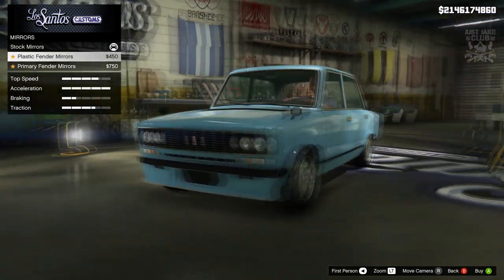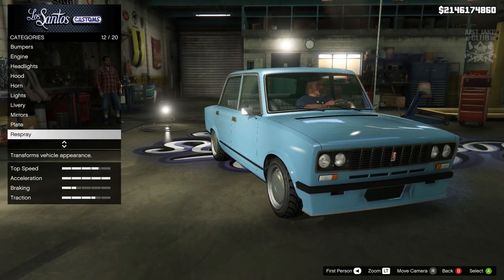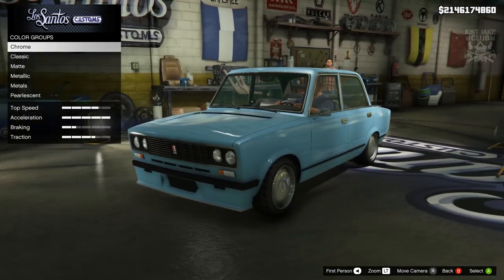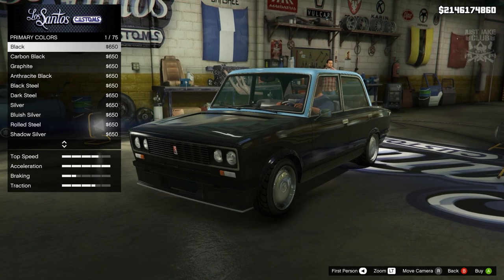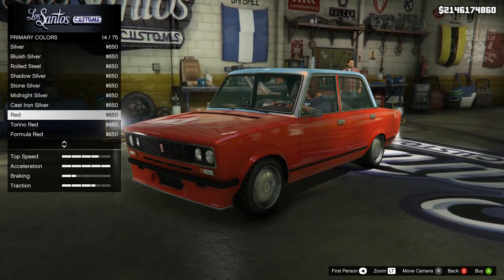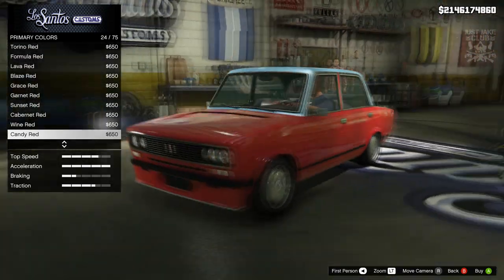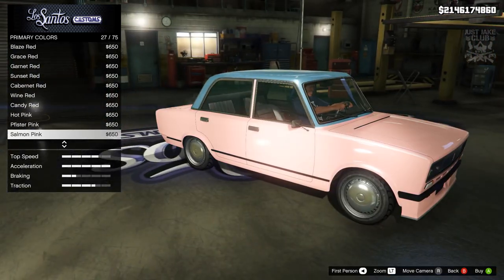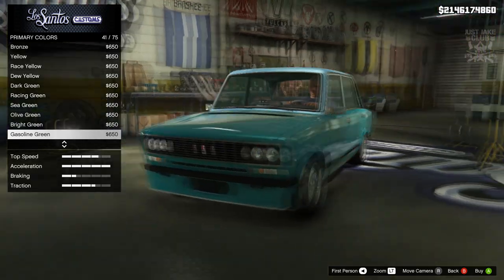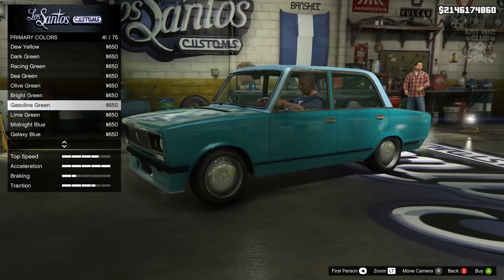For the mirrors, we've got plastic fender mirrors which look quite cool, but I think they look better stock so I'll leave them. Then we're going to the respray. The color it spawned in is actually quite nice, but we are going to change it since this is a build. I'm thinking something along the blue lines — red looks quite cool too, they've got Formula Red. Even though this car is just so strange looking, like a shoebox on wheels, you can kind of make it look nice. Oh, that gasoline green looks quite nice — it actually suits the car really well. I'm going to go with the metallic gasoline green.